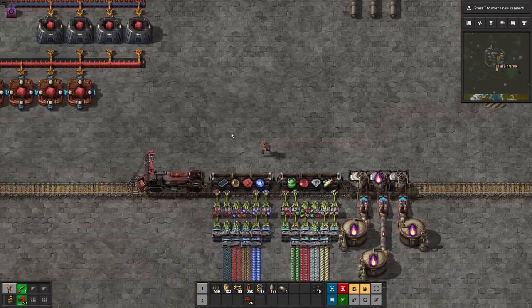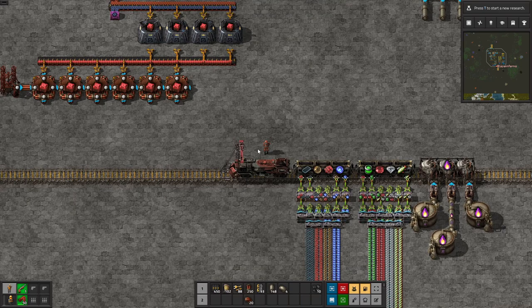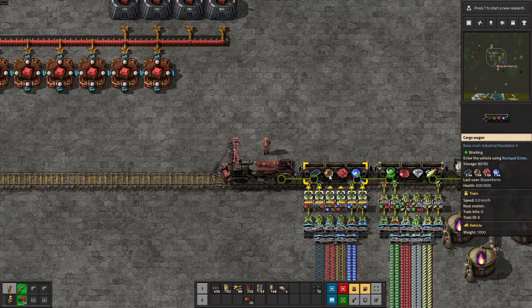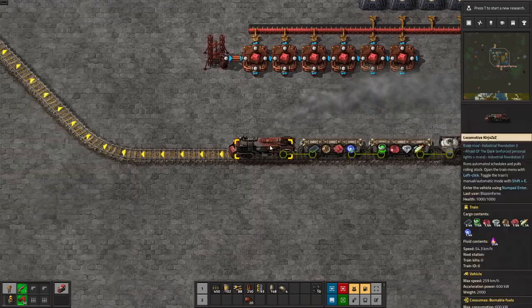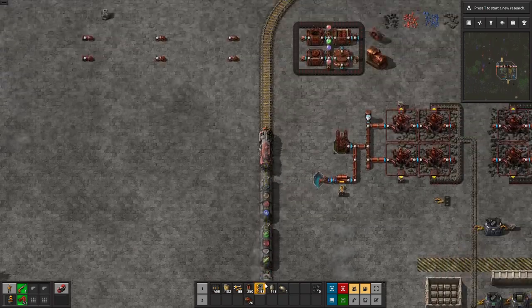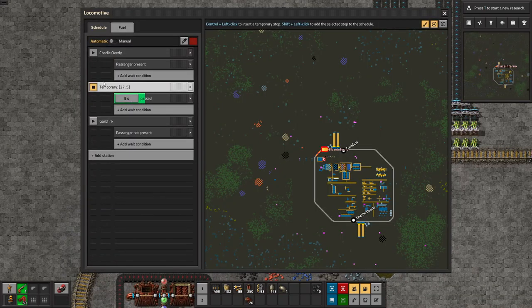No Factorio tutorial would be complete without mentioning trains. Trains are a very fast and effective way to bring large amounts of resources from one location to another. Here we have a full loading station set up with physical materials in the cargo wagon and liquid materials in the fluid wagon.